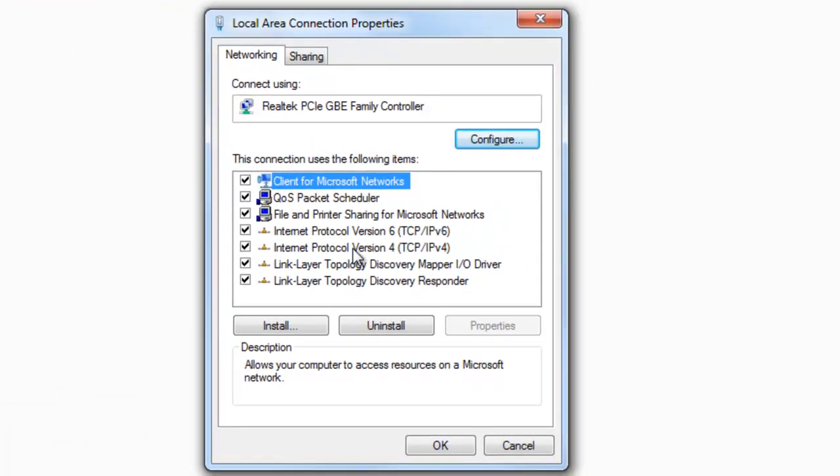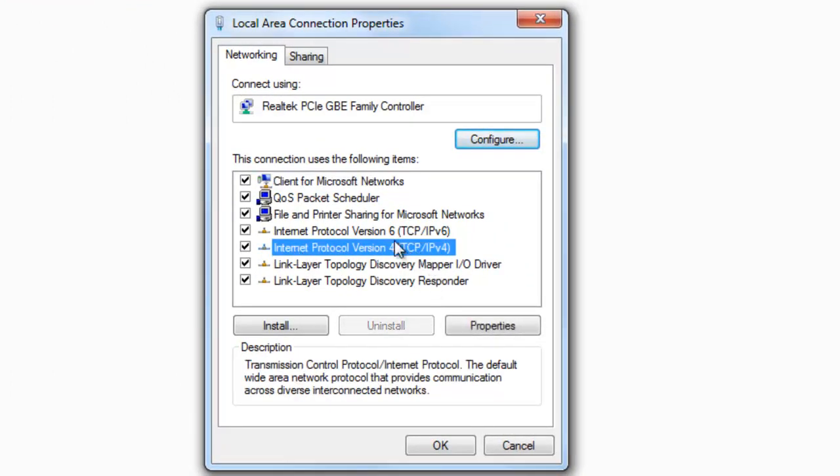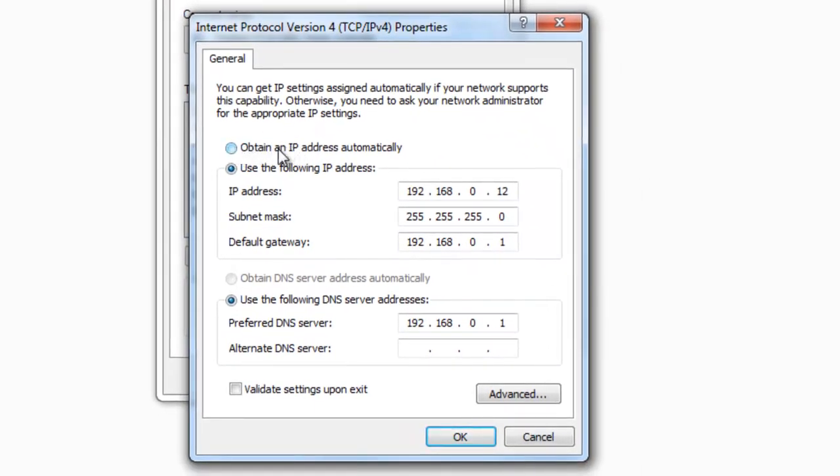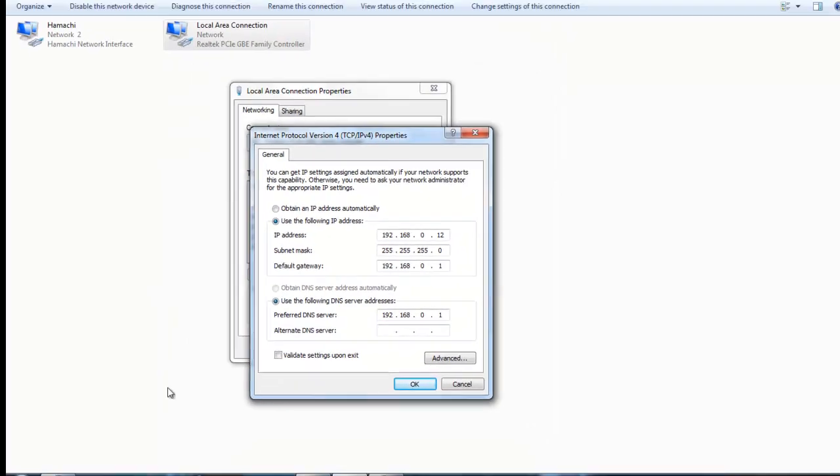This is the router I'm connected to. You want to go to Internet Protocol Version 4 — ignore Version 6 — but Version 4, and then click Properties. Yours is probably set to 'Obtain IP address automatically' and 'Obtain DNS server address automatically', but you want to click on 'Use the following IP address' and 'Use the following DNS server addresses'.